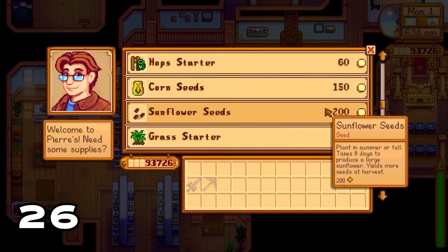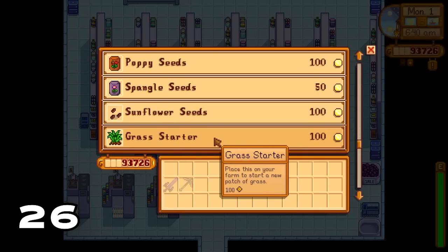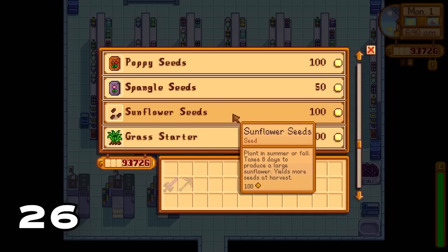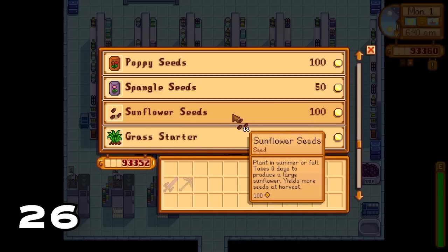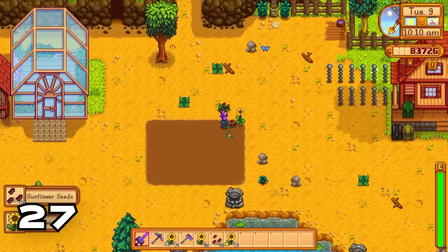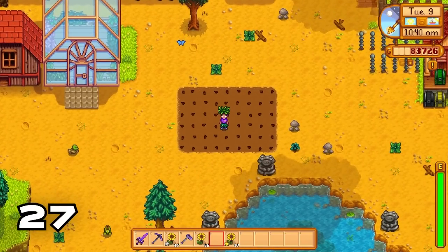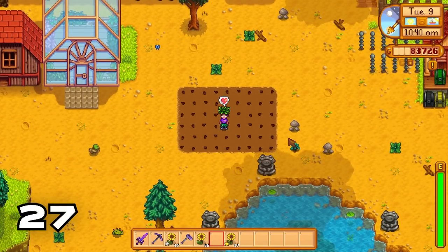If you go to Pierre you can purchase sunflower seeds for 200 gold, but if you go to the Joja Mart you can purchase the same sunflower seeds for 100 gold — an absolute huge saving. Also, every time you harvest a sunflower you can get a seed back, meaning you can harvest your sunflowers over and over again and sell them for more profit.